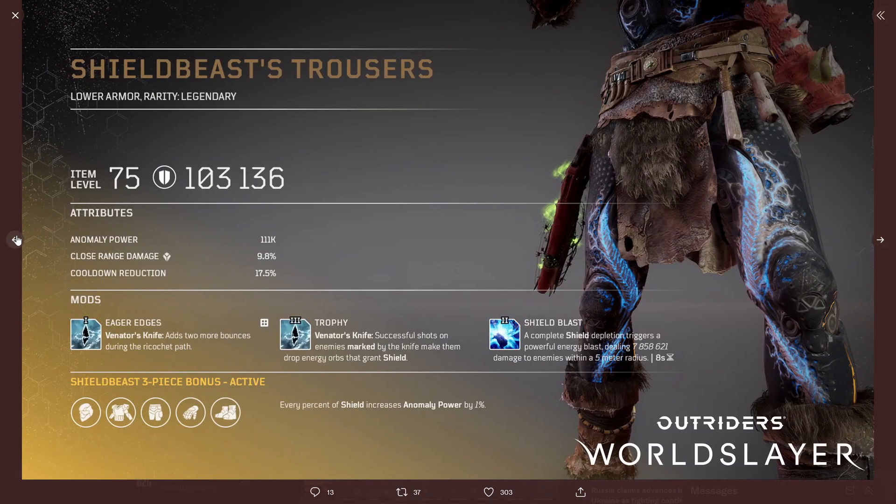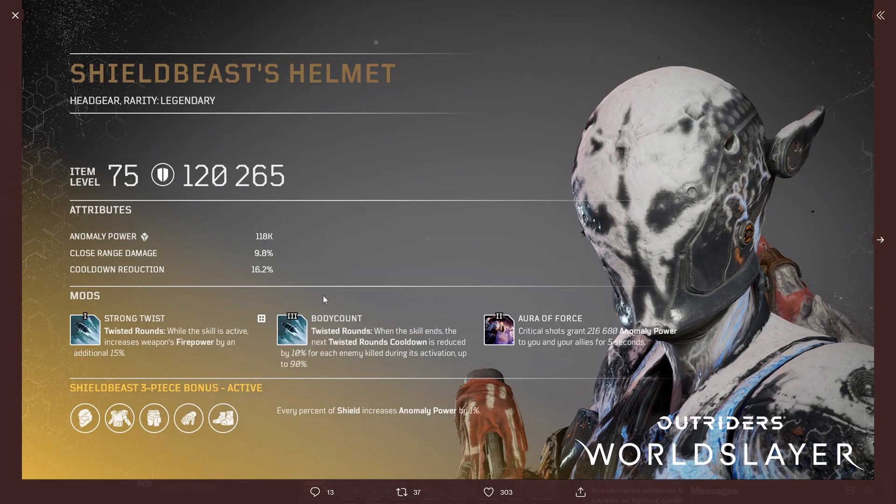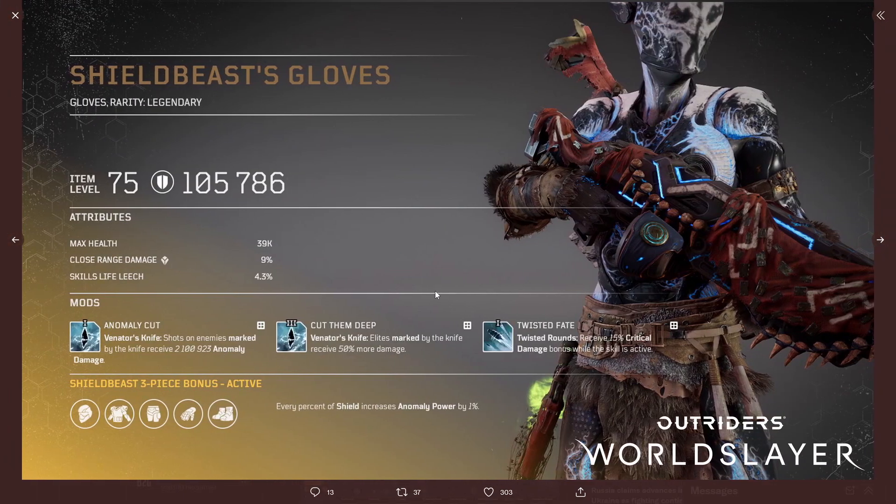Flicking through: Venice's Knife on Eager Edges adds two more bounces during the Ricochet Path. Anomaly Cut gives shots on the marked enemy 2.1 million damage, and there's also stuff for Twisted Round. So three of the pieces have mods for Venice's Knife, making it really strong — especially with three mods on each gear piece.